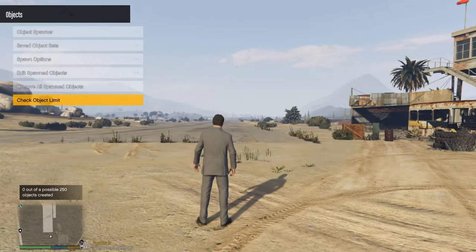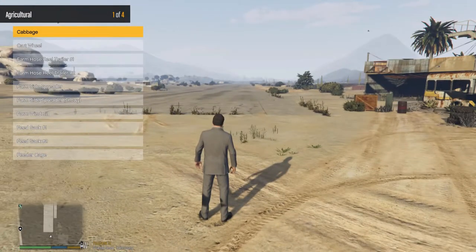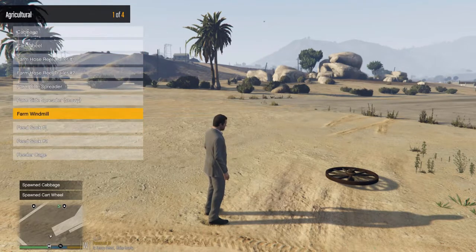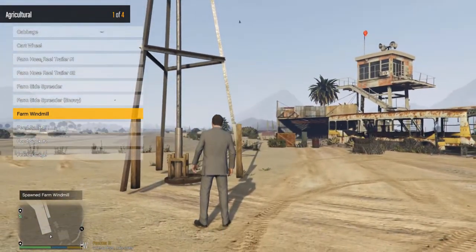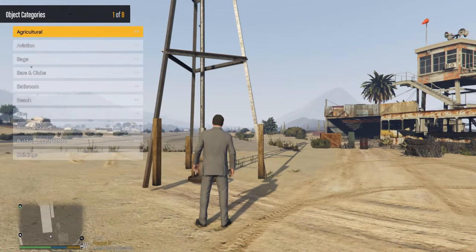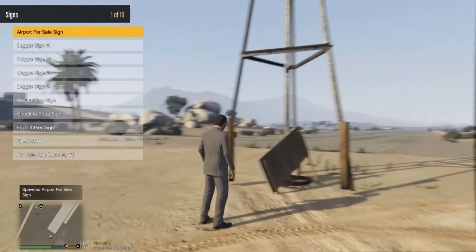You can edit your spawned objects and check your limit — currently zero out of a possible 250. So you can have 250 spawned objects before you reach the limit. To give you an idea — we can spawn a cabbage, or a cartwheel which destroys the cabbage, or perhaps a farm windmill. Once spawned, you can go back into the options and choose if it's immovable or has no gravity, and there are eight pages of objects covering everything you could want.